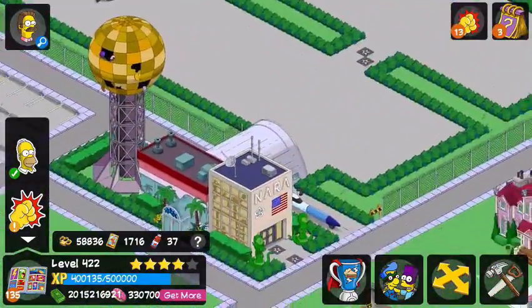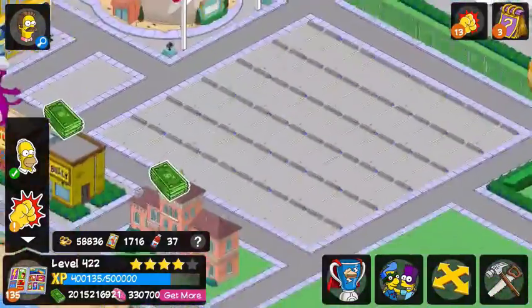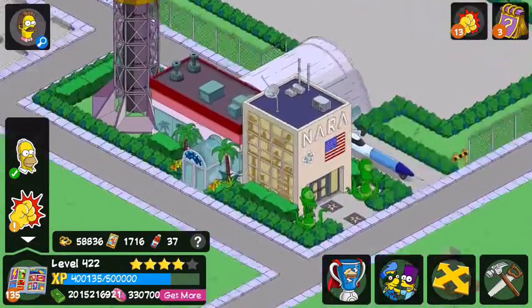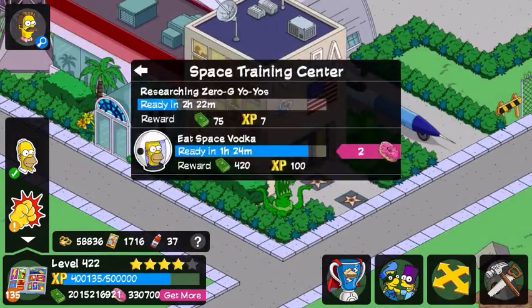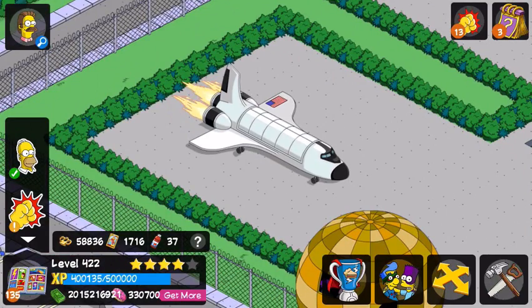Over here I have my Springfield Airport, or airbase if you will. It's got this huge parking lot, the Sun Sphere as the control tower, a little Xena City storefront as the terminal or main building, and then the NARA Space Training Center. Back here we have the Space General Simulator.